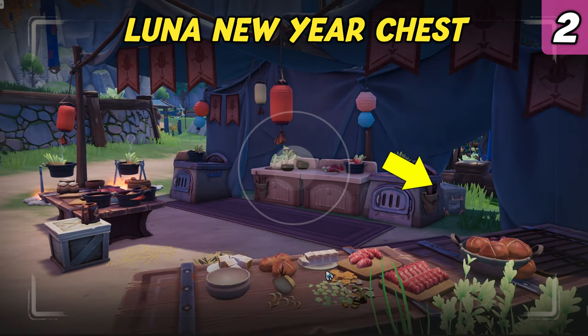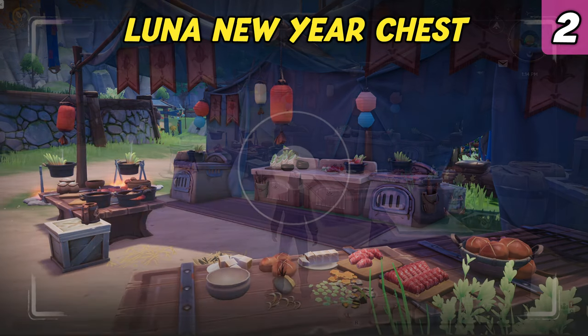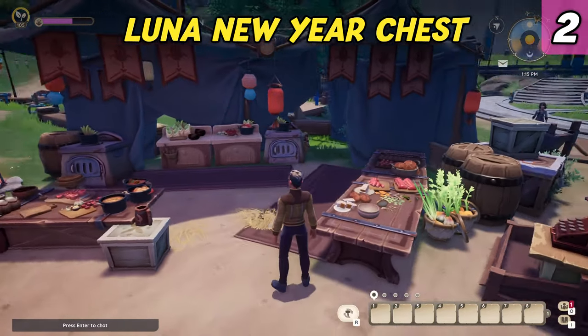The second chest can be found inside Rhett's food stall. It's hidden inside a tent behind the oven.